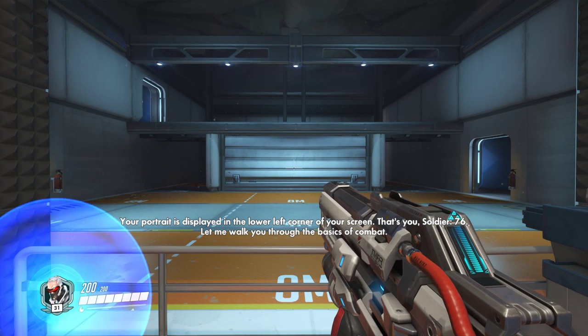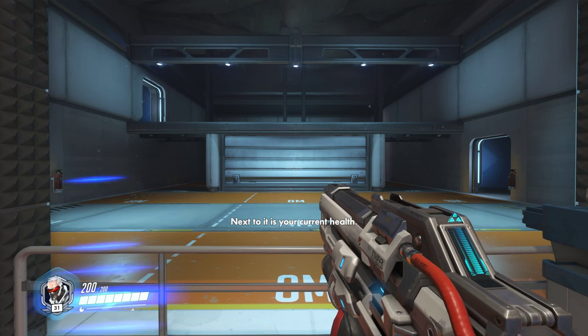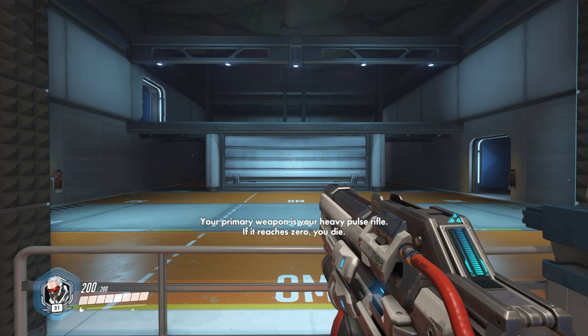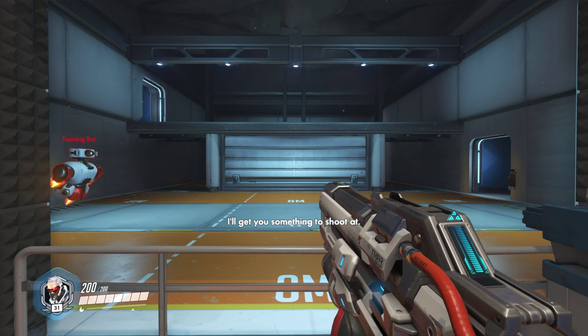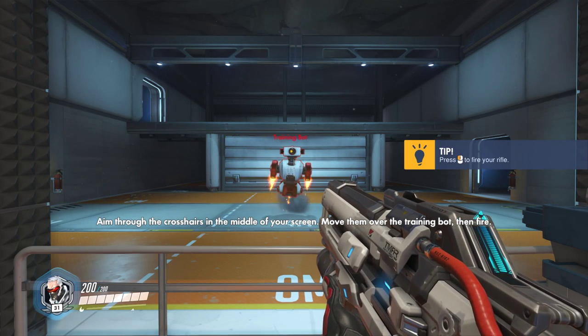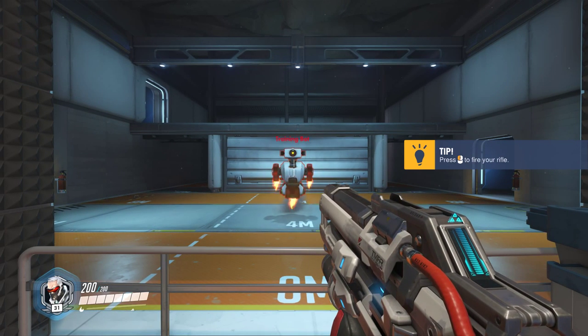Your portrait is displayed in the lower left corner of your screen. That's you, Soldier 76. Next to it is your current health. If it reaches zero, you die. Your primary weapon is your heavy pulse rifle. Let me get you something to shoot at. You aim through the crosshairs in the middle of your screen. Move them over your target, then fire.